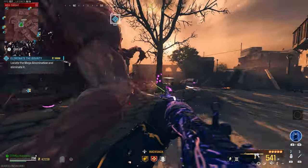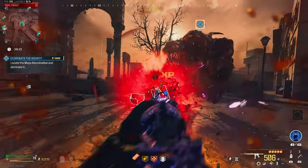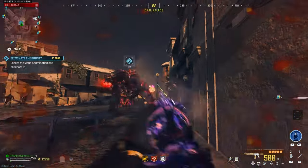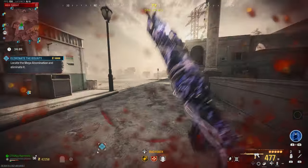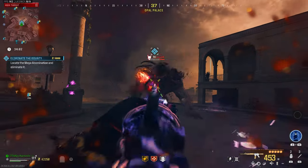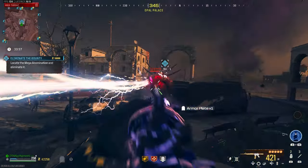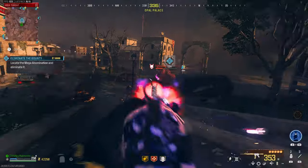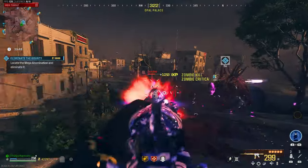By the way boys, if things look a bit different right now, I'm currently recording from the PC instead of my console, just to test out this new PC I built yesterday. It's running a 4090, which apparently is pretty high end, and things are running smoothly so far. Once you start doing critical damage, his health bar just drops — this thing's insane.